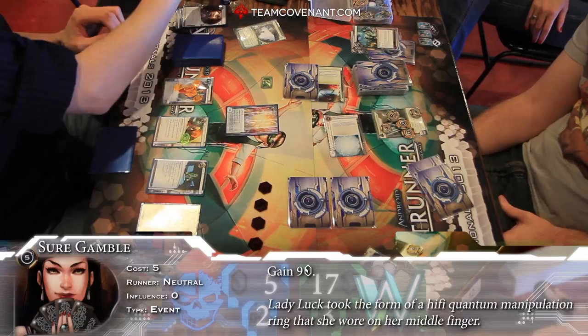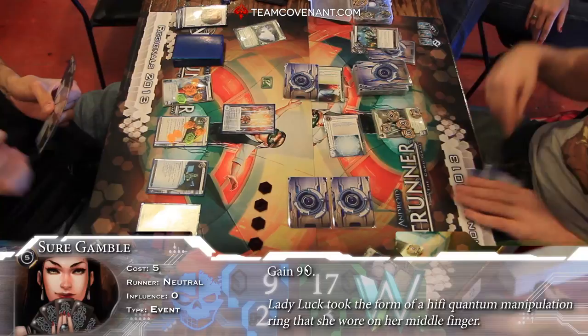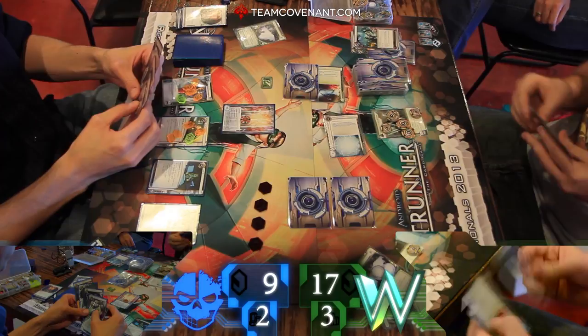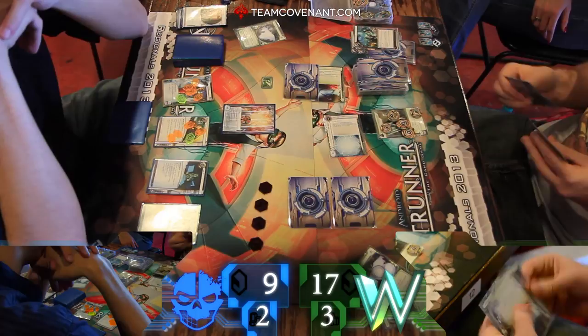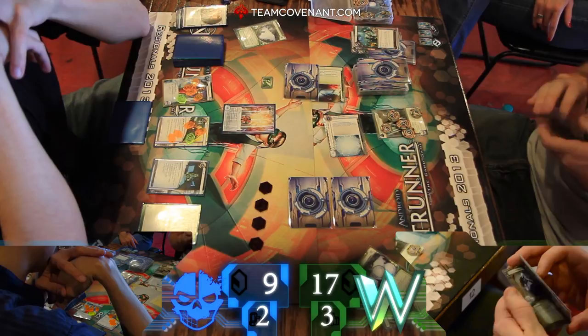Sure Gamble on Grant's side — is he gonna return the favor? Up to nine. Travis gonna draw here. Pretty reasonable ice field. Slowing down R&D a little bit. I feel like Grant wasn't as fast as I usually see him in these games — I don't know if he's playing a little more cautious in the top eight, or if it's just the way the hand was dealt. He's had a lot of money and Krypsis pretty much from the start, but we've really only seen one or two runs.